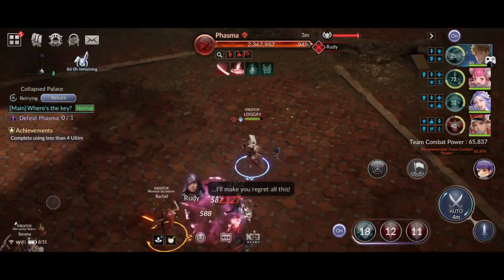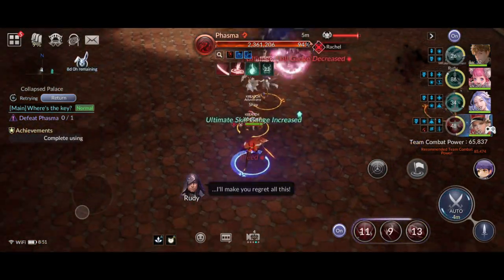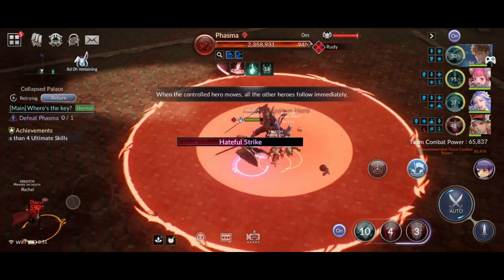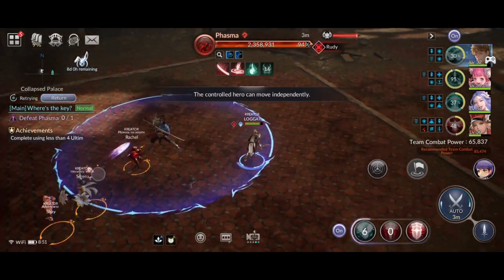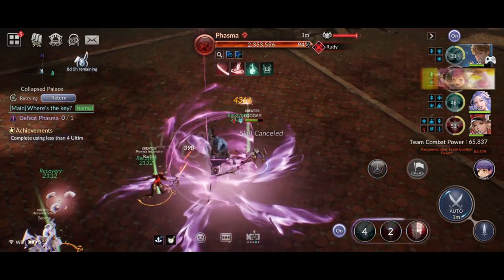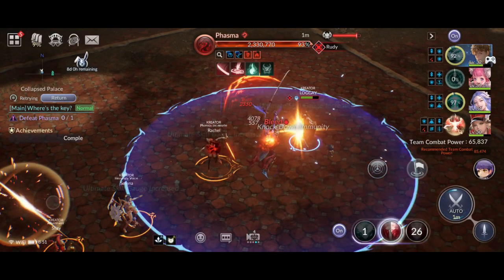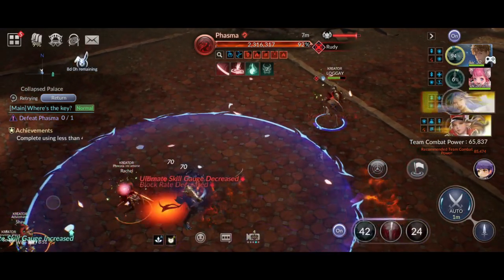Now, the gameplay strategy. Phasma has very powerful attacks, a bleed effect, and moves very fast. But the most annoying part is he can switch targets randomly and kill your hero in a split second. To protect your healers and damage dealer, manually control Rudy to lure the boss, and always keep him in front of the boss. This way, you can keep the other three heroes in a safe position, away from the boss's attack range.